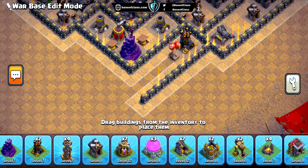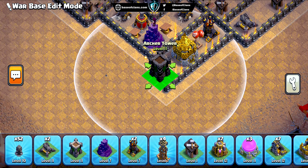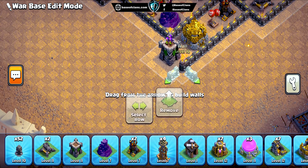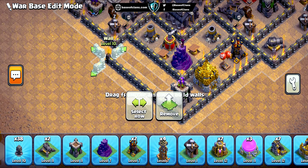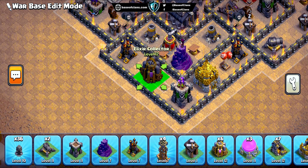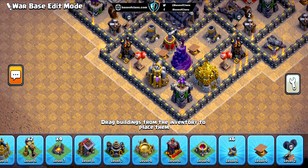Now, brace yourselves for this masterstroke. We've cunningly positioned the clan castle within the inner part of the base. But that's not all — the real secret to our base's strength lies in the placement of hidden Teslas. All of them are strategically positioned on the outside, preventing opponents from luring your CC troops at the beginning of the attack, making it a formidable defense that'll surprise foes when they least expect it.